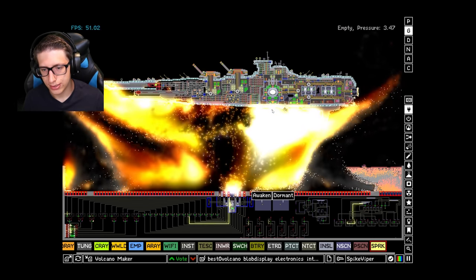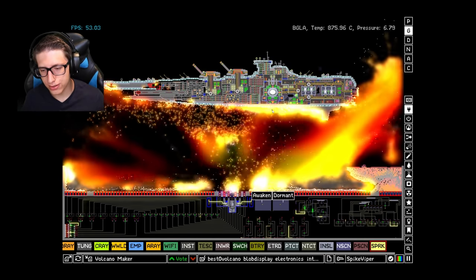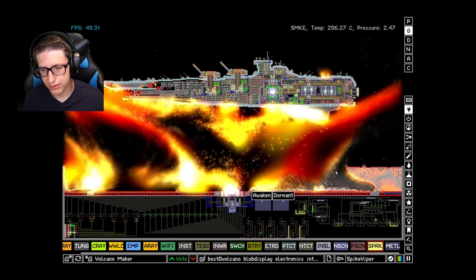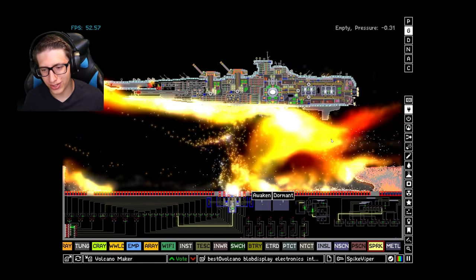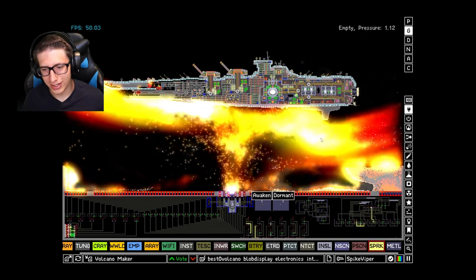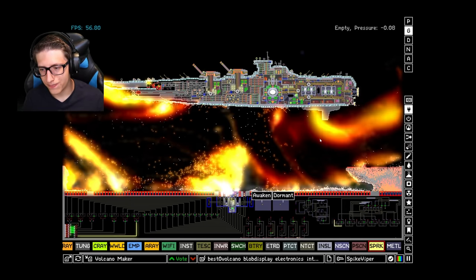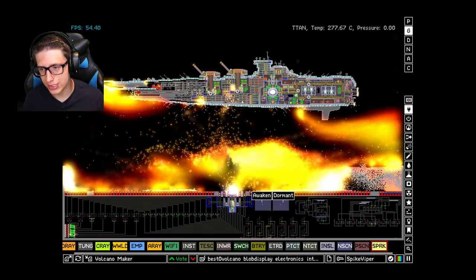That's the real damage — the internal damage from just the repeated heating. It's really the bottom of the ship that's getting hit hard. I expected it to be a little bit more dramatic. The ship is just holding out really well. I did not think it would last this long. It really is kind of just ignoring the fact that a volcano is shooting at it.